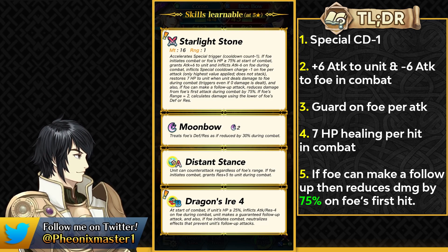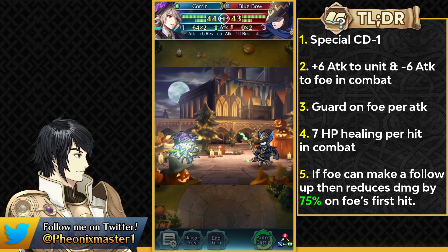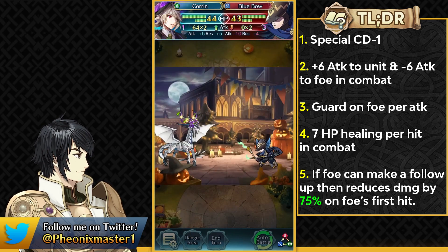Dragon's Ire 4 is definitely a top-tier skill. I like it more than Dragon's Wrath 4 for arena, because a unit like Ascended Edun would really prefer Dragon's Ire over Dragon's Wrath since she doesn't have the auto follow-up in her weapon like Brave Hector. It's a really solid skill for any highly merged slow dragon, and Dragon Wall 4 is probably just around the corner.